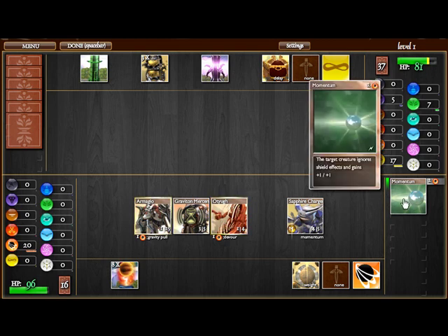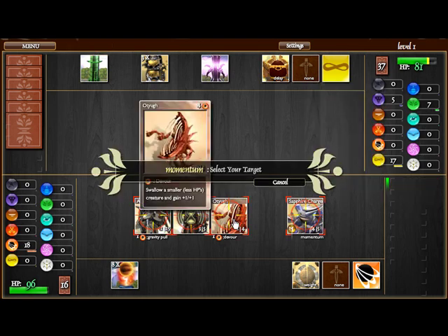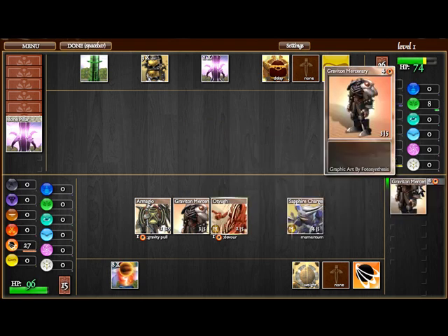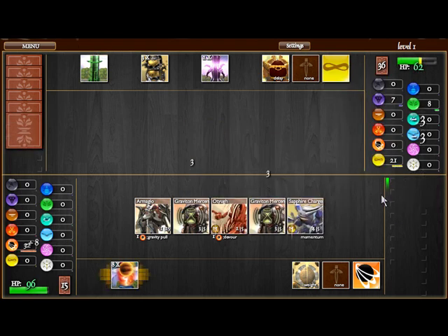Now we have the spell momentum, which adds 1-1 to our creature and it ignores shields. We're going to add that to our OTUG, and he becomes a 2-5 creature that can ignore procrastination. So right now, we are basically invincible. Play more creatures and you should eventually win.